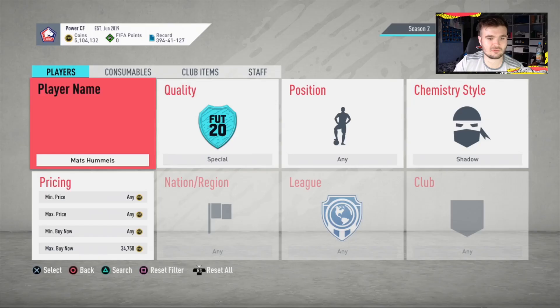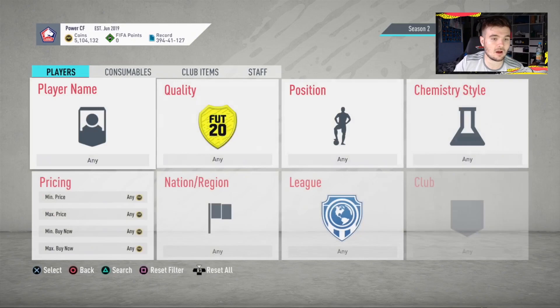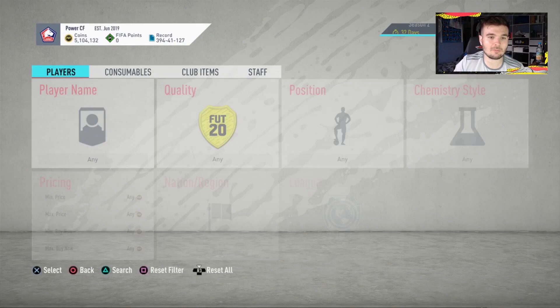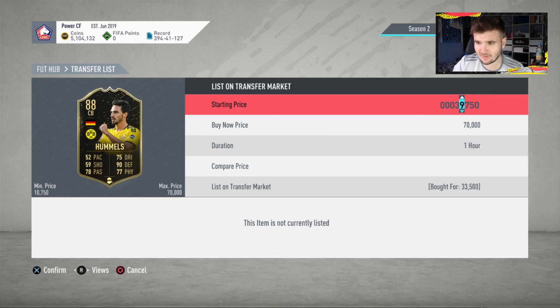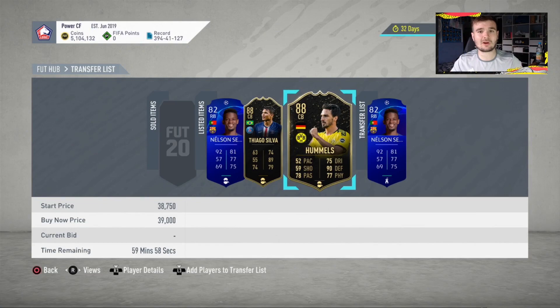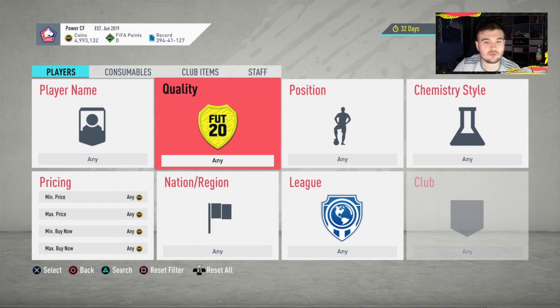Hummels goes for around 38,000 coins. There's only one listed and it's been up for half an hour. I'm not going to sell at the lowest BIN — I want to maximize profit, so I'll list him at 39,000 since there's nothing else at that price. Quick overview of this method: try to pick these cards up after 6pm when SBC drops happen, because there are a lot more cards on the market.